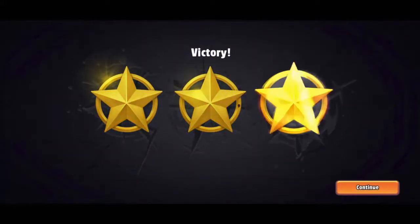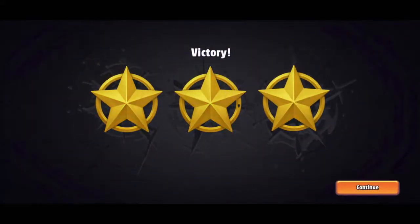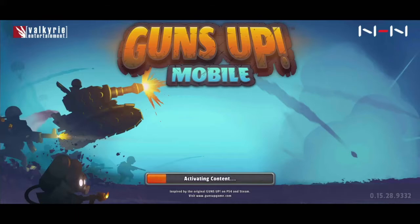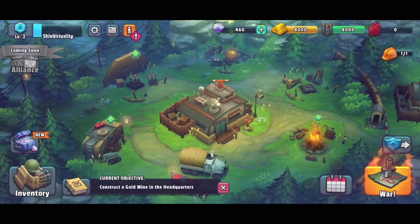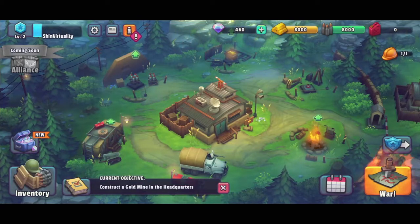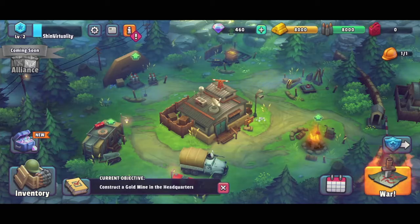There's the enemy stronghold, let's get it out of commission. Super slow-mo and three stars — nice. You get some supplies afterwards. That was the tutorial.